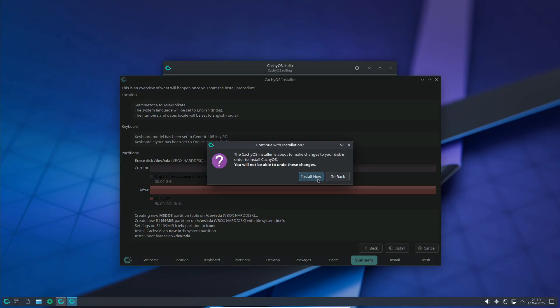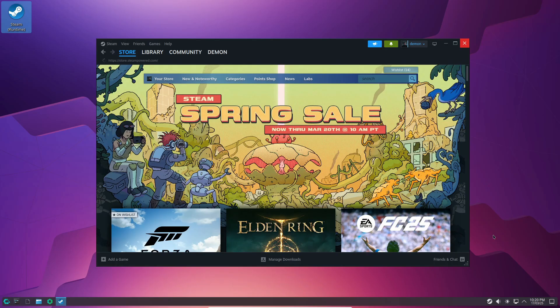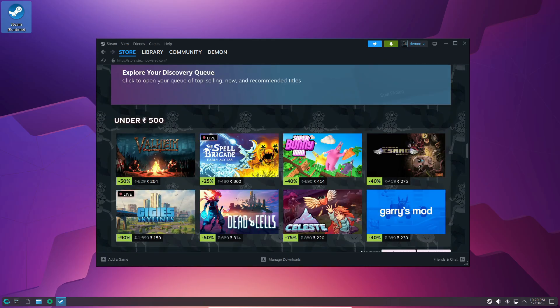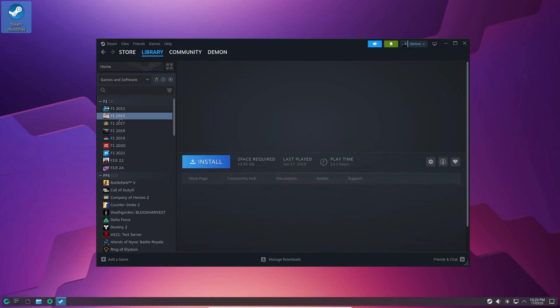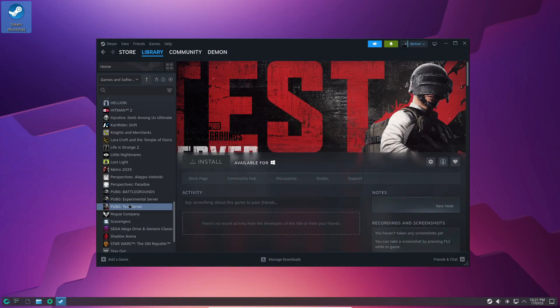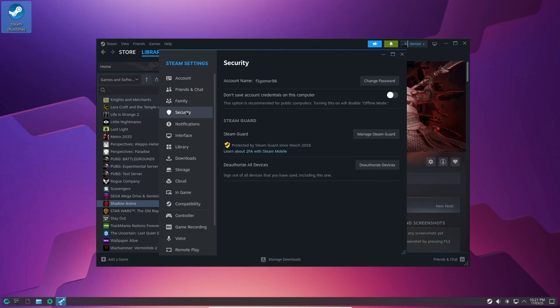Now on to what many of you are really curious about: gaming. CatchyOS really shines here. With the CatchyOS Hello app launching on startup, you can install all your favorite gaming packages with a single click — Steam, Lutris, Heroic Games Launcher, they're all ready to go. On my laptop, I even ran games like Warframe and Counter-Strike 2 with no issues. Even older games might need a little tweaking, but with tools like Lutris and Heroic, you can usually figure out which option works best.